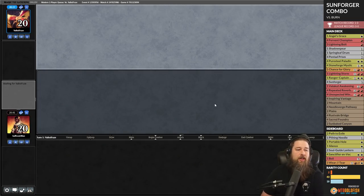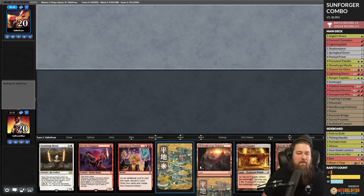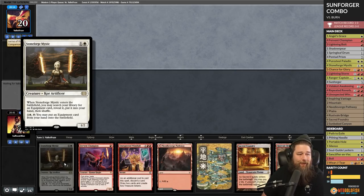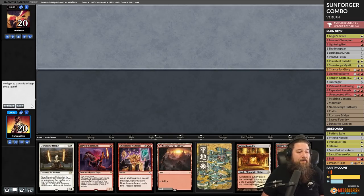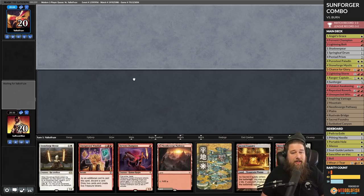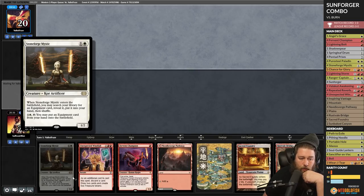This deck has me intrigued — the combo is really sweet, it has a lot of decent cards, and I feel like there's a ton of potential brewing still to be done. Lots of possibilities: Urza's Saga, changing up the equipment package for Stoneforge, like Batterskull or Colossus Hammer for free wins. Even though it's really sweet as is, there's a lot of stuff that can still improve the deck.